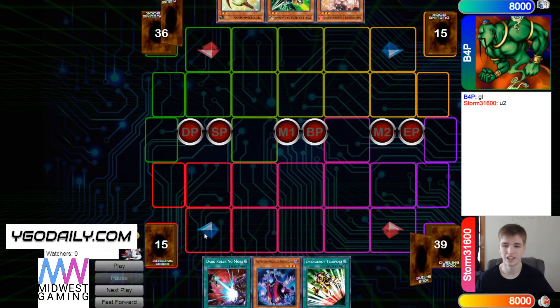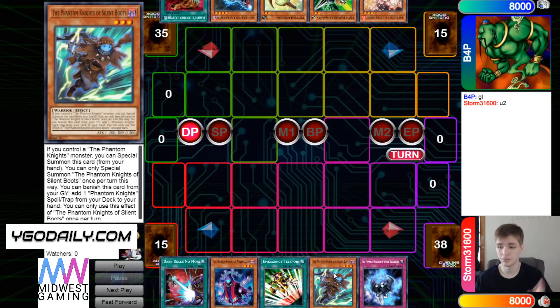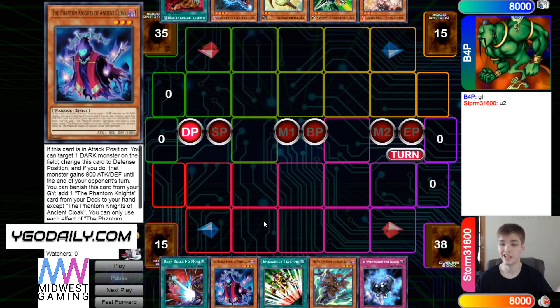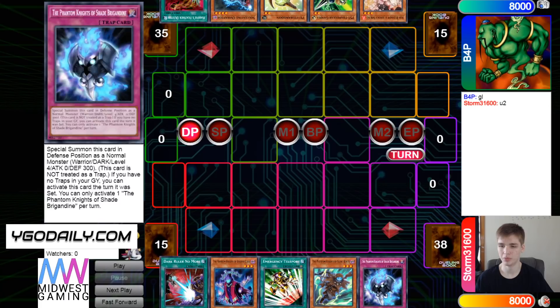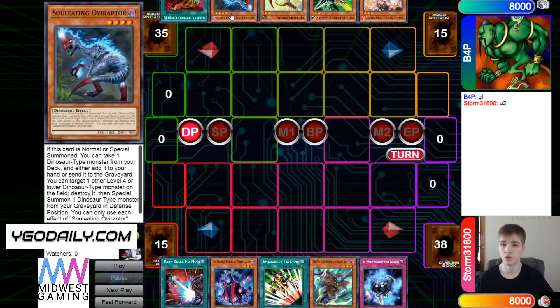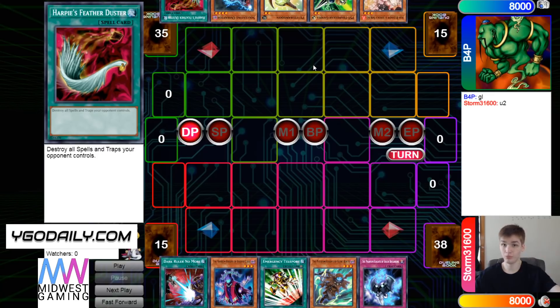Looking at the opening hands, we have Dark Ruler, Ancient Cloak, E-Telly, Boots, and Shade — so they would have a going second card if they were going second. Going first, the hand is definitely not bad; they have like a normal summon and then just a whole bunch of extenders. And then B4P has Ash, Gamma, Pet, Ovi, and Harpies — yo, this hand is nice.